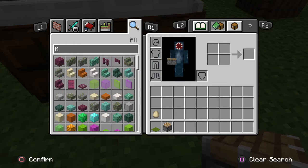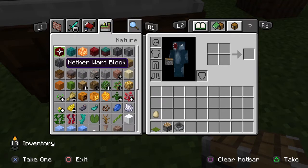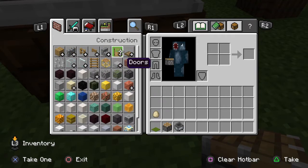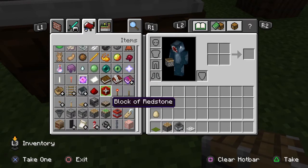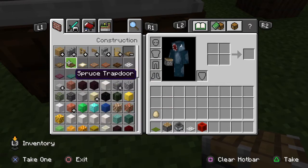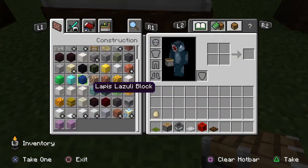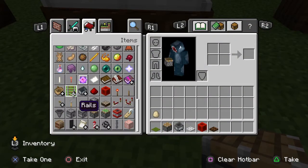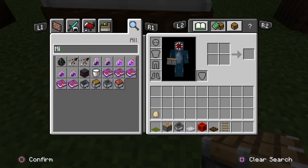So you need stuff like a minecart hopper. We need a trapdoor, something to make the piston work, and a dark oak trapdoor. There are a lot of things to make some of these.